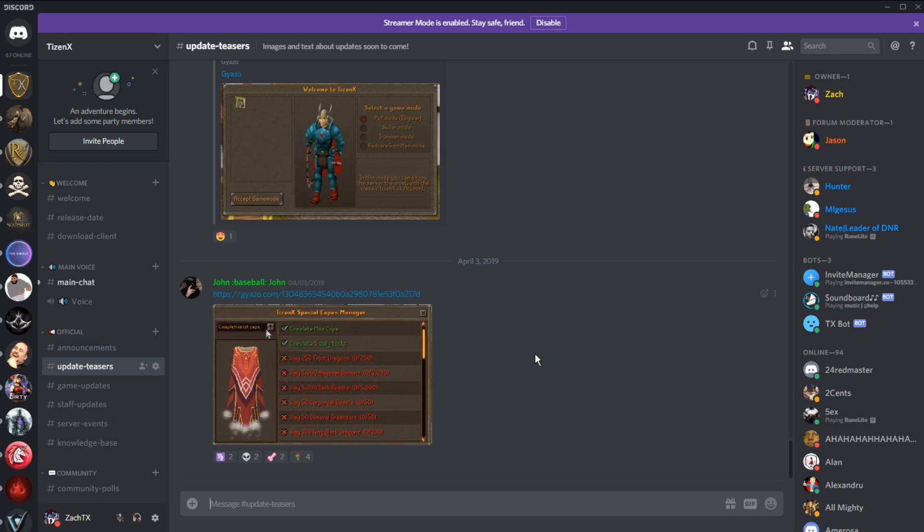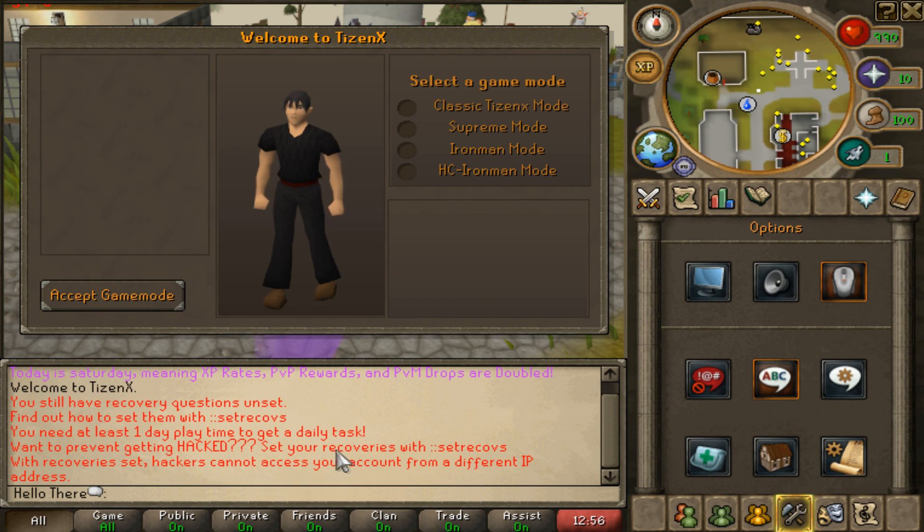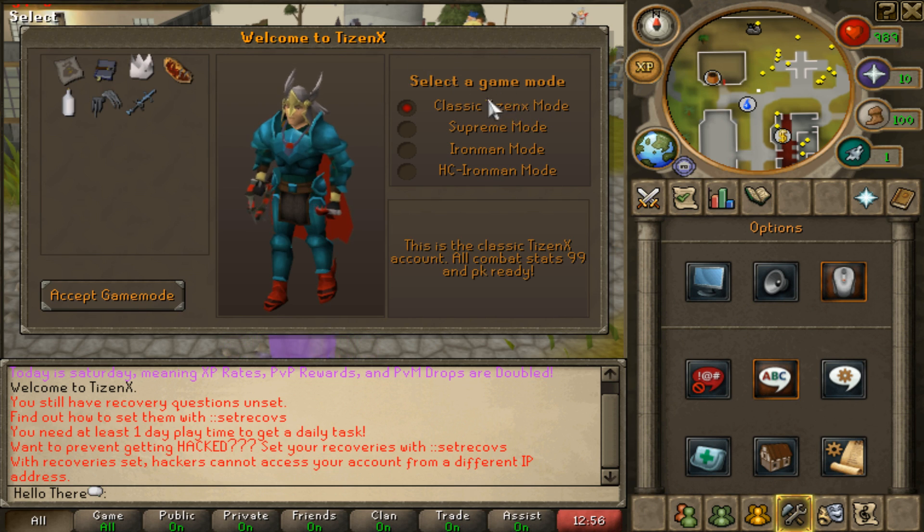I'm going to show some stuff on the to-do list and explain what else we actually have to add before we even announce the release date. Here's an interface you get when you actually join the server and choose a game mode. Before we just had a simple dialogue — very unprofessional. Now we have a nice interface that shows a preview of your character and gives a description of each mode.